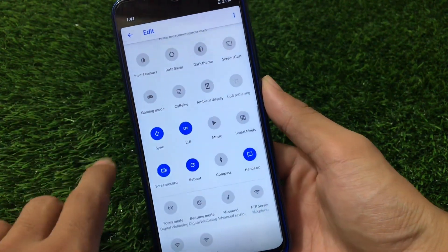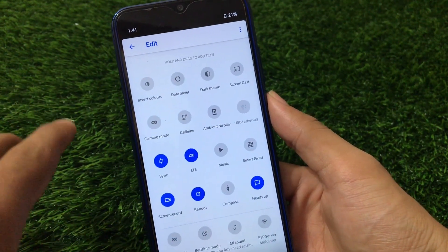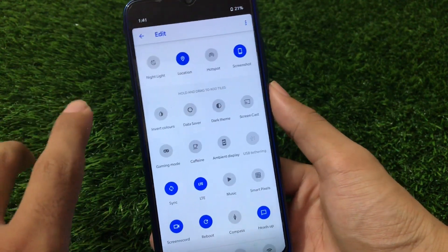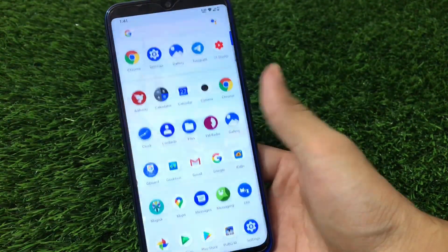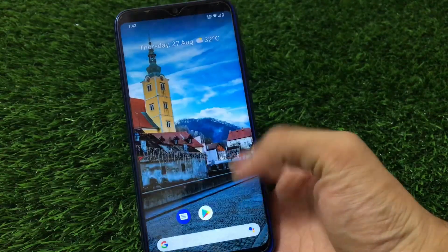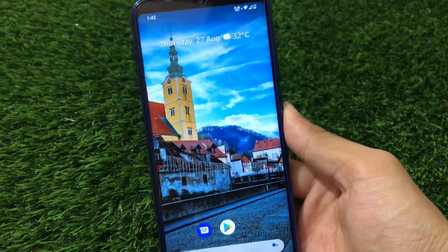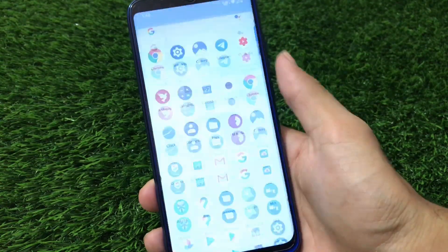I noticed the FPS info tile is missing from quick settings, which was expected — so you cannot get data on how many FPS you're getting while playing PUBG or similar games. Maybe some other tiles are also missing, but overall these things are still good and worthy. In terms of performance and scrolling speed, this is very smooth at the launcher with no lags. The status bar icons look fine and battery backup is quite good.